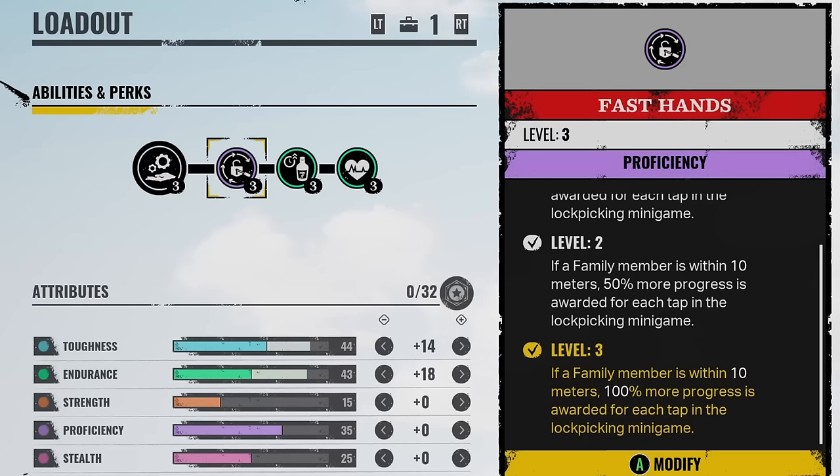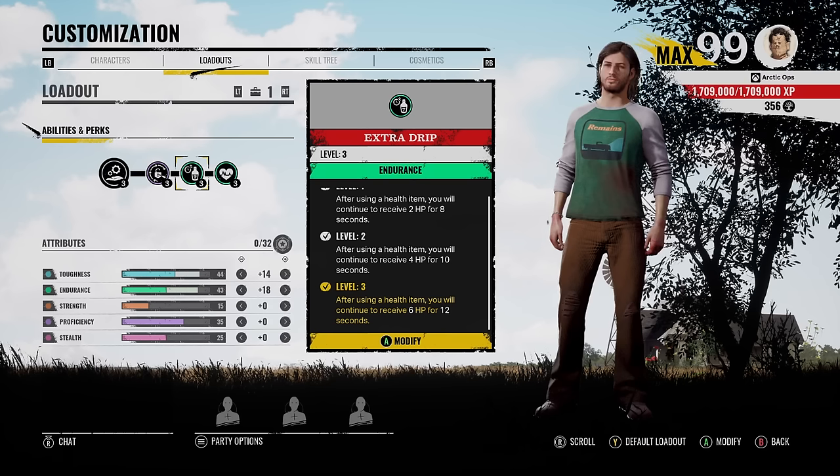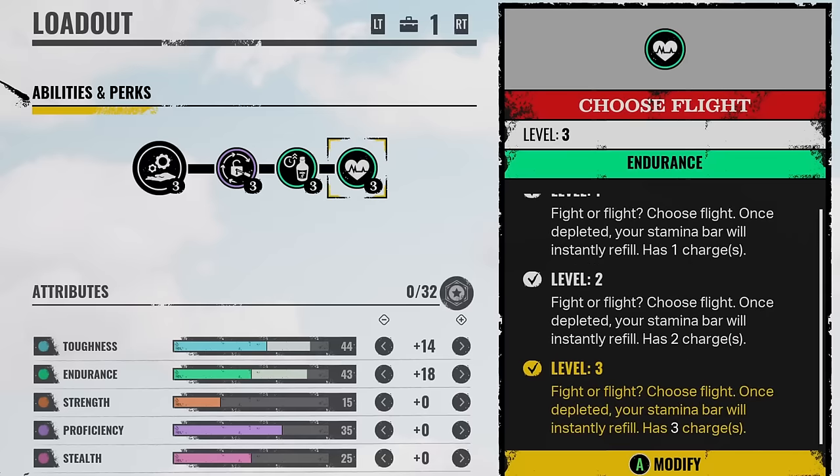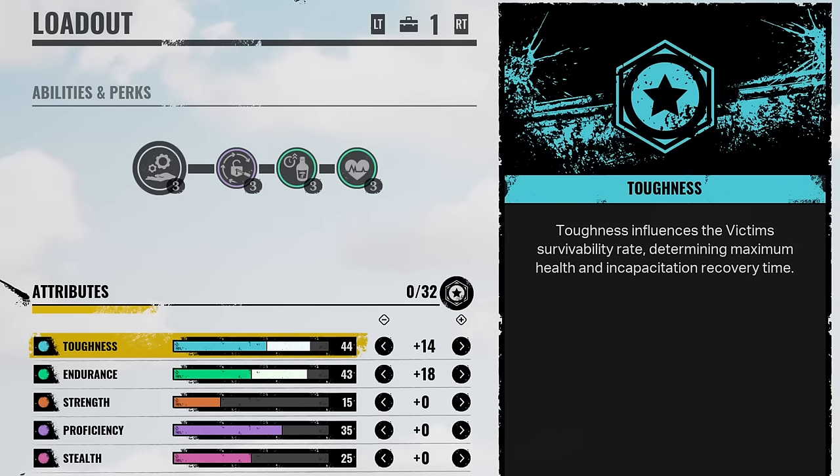Here are the loadouts. For our first perk we have Fast Hands and Extra Drip — top tier, you can almost heal your whole health with a mini bottle. For our last perk we have Choose Flight: stamina instantly refills when it runs out, and we have three charges. These two perks are godly.